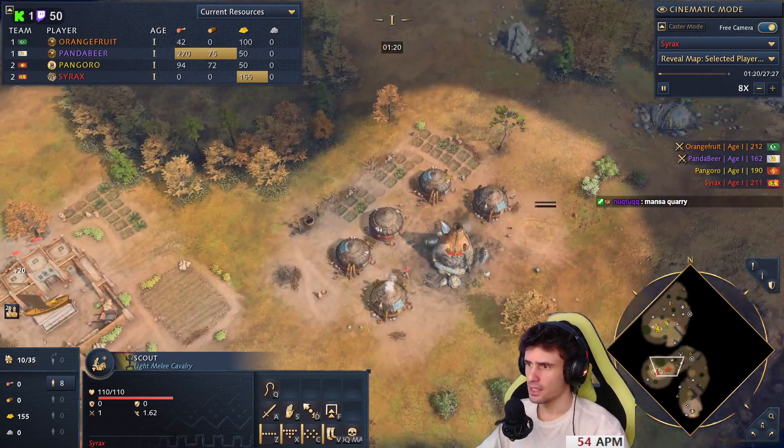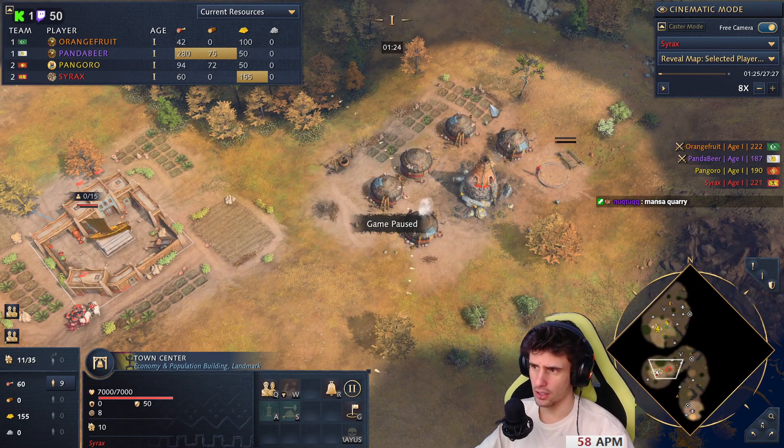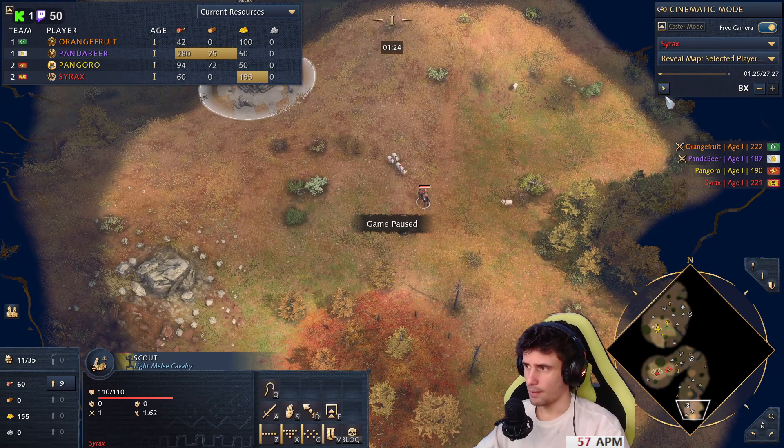You've got orange in front of you - that's Ottomans. You don't really want to be building houses very far away from your TC. Even if you build them here, they're going to still be out of TC range. He's going to come with spearmen.